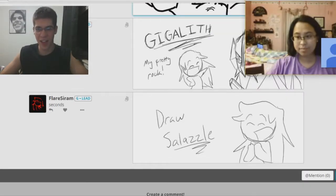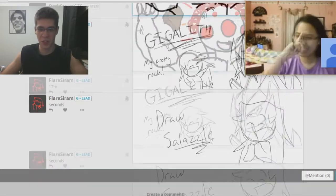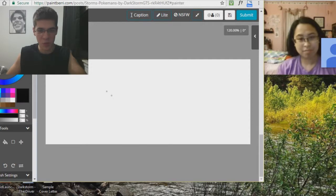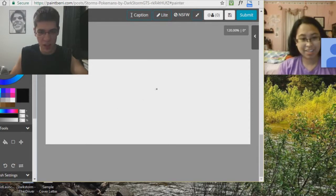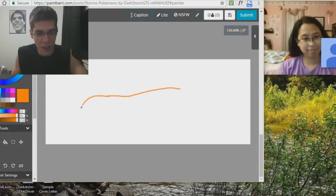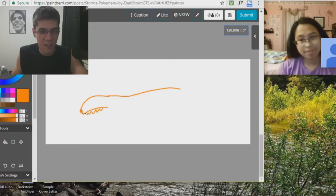Okay, so the next one I'm gonna be drawing is Salazzle. I have never heard of this one, so this will be better. I am picturing a salamander-looking thing — a fire salamander type, that's what I'm thinking. How do I draw a lizard? I don't know how to draw a lizard. Okay, let's just wing it. I'm gonna be using orange, since it sounds like a fire type, and we gotta do it like the Pokemon style.